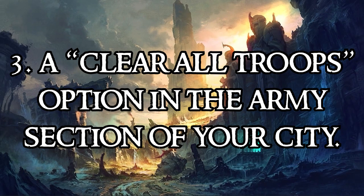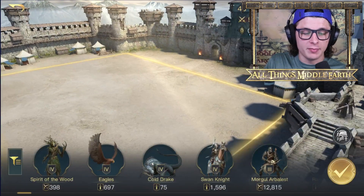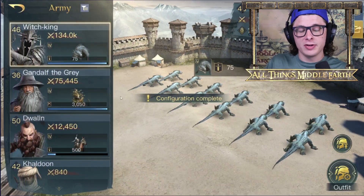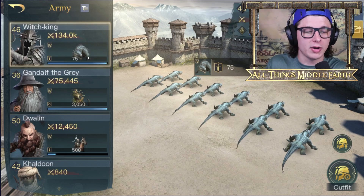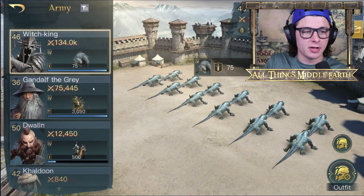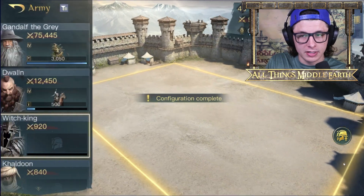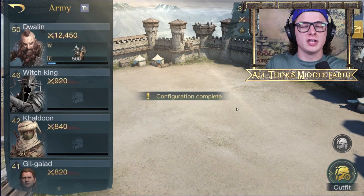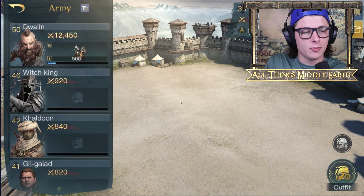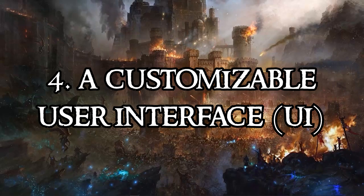The next idea is similar — at the army screen, if you have troops loaded up across different commanders and you want to shuffle troops around, maybe because the Cold Drakes aren't working the way you thought, you'd have to go to outfit, click the X, click the checkmark, go back, click the next commander, click outfit again — it's very repetitive. So the ability to have a 'clear all' option to completely wipe the barracks clean so you can start fresh would be very nice.